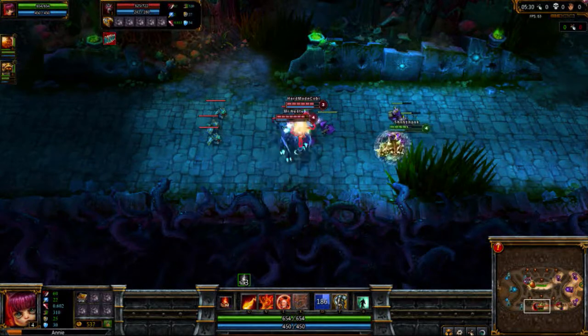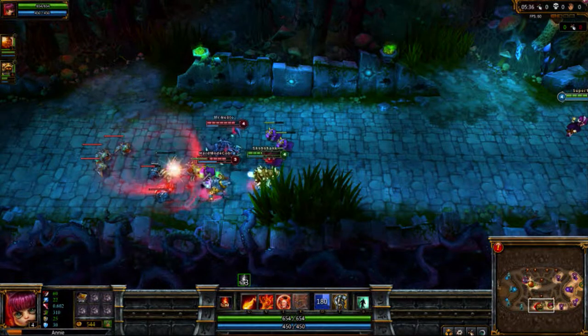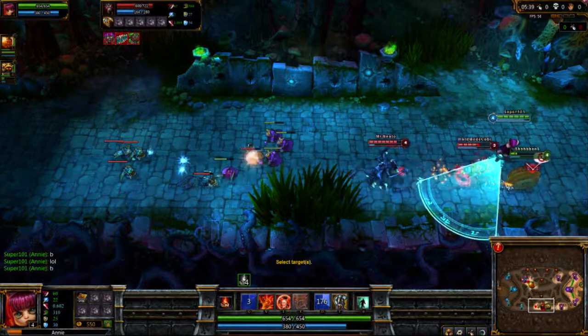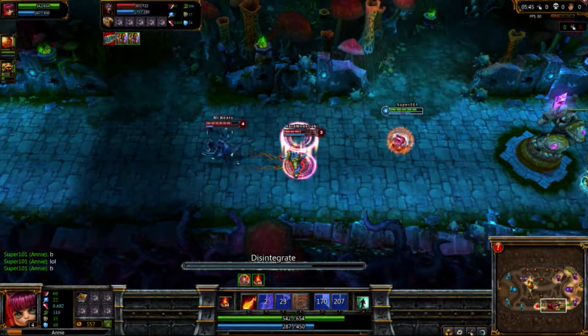Make sure to pick up your boots so you have that extra movement speed. Those are basically your spells — you can do some defensive ones, but it all depends who you're playing against. As you can see, she does do a lot of damage and she is able to get away because of that Molten Shield.